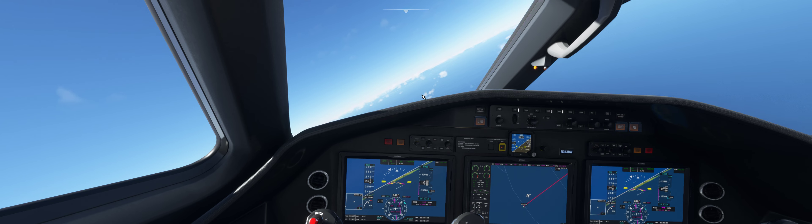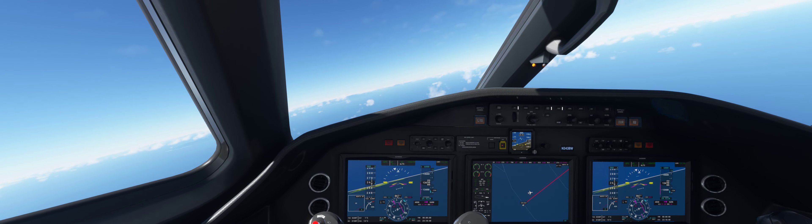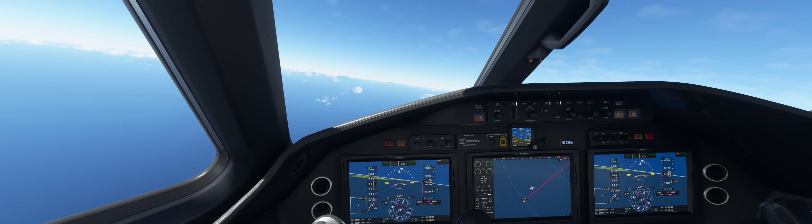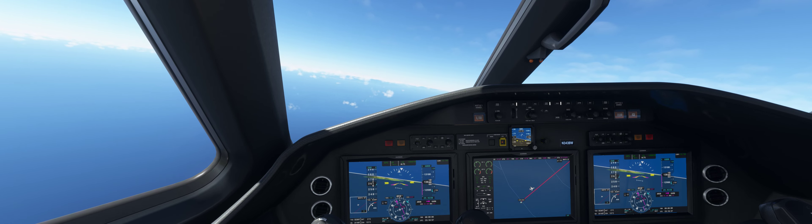Weather in Tahiti — where we've never landed to my knowledge; I looked at my records, landed in Fiji but never Tahiti — 86 degrees, mostly sunny, so this weather in the sim looks good. Winds are out of the northeast at 11 miles per hour, trade winds, humidity 63%, heat index 93 degrees. Altimeter 29.98, visibility 6 miles.